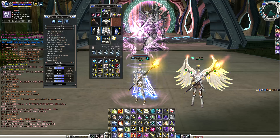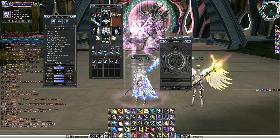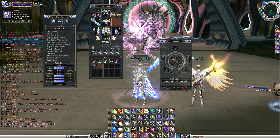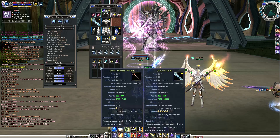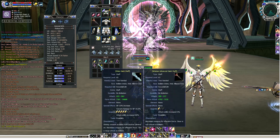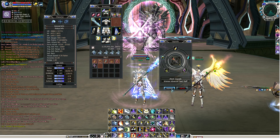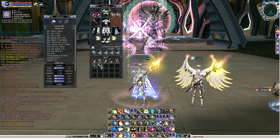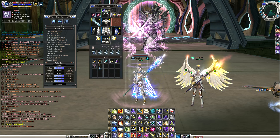Let's try to upgrade the weapon and see the comparison. Get your upgrader and put in the staff, then use some T3 gems — it's safe until plus 2. So it's plus 1 already. Let's see the attack — not much different, still around 20,000. Let's try to upgrade it again. So maybe a plus 3 will be the same as a plus 5 level 65.